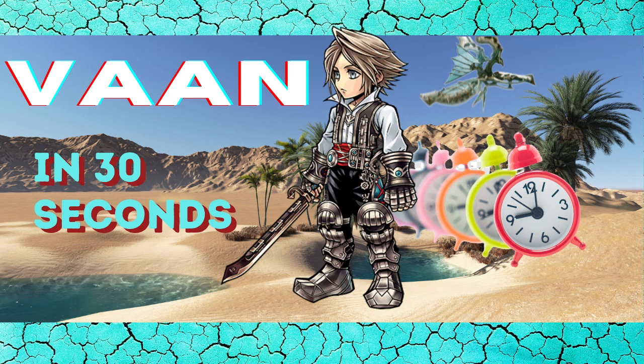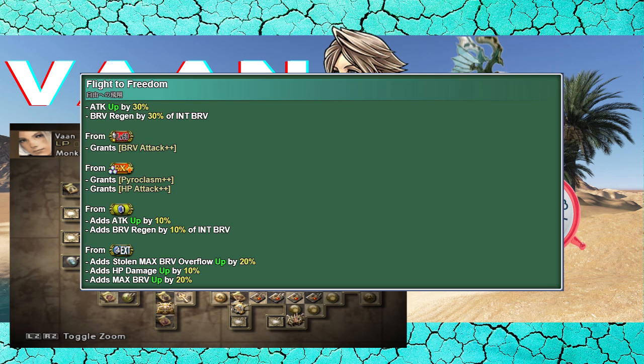All of Vaan's skills have lots of dumps with hefty gains between them. Thanks to his boards, they all apply a personal buff with HP damage up, and imperil every element whenever he attacks, but only for him.